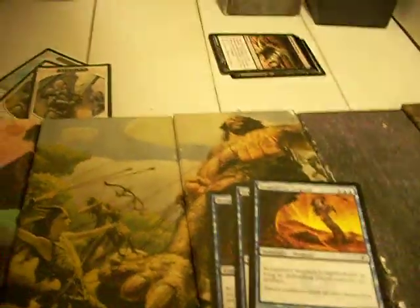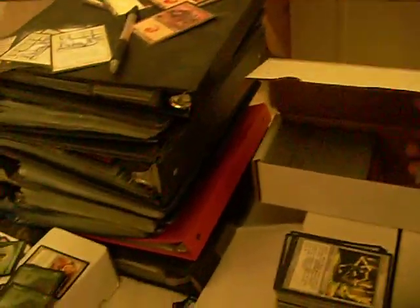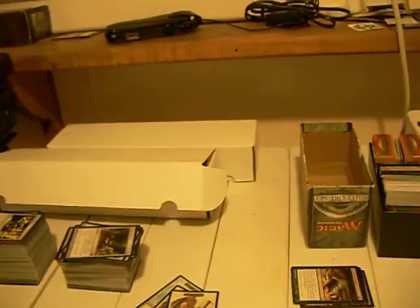Scrapdiver Serpent — 5/5, unblockable if your opponent controls an artifact. It's 7 mana, though. You don't even see him in drafts that often. He's okay in limited, but in constructed I just wouldn't play him. He's too much.